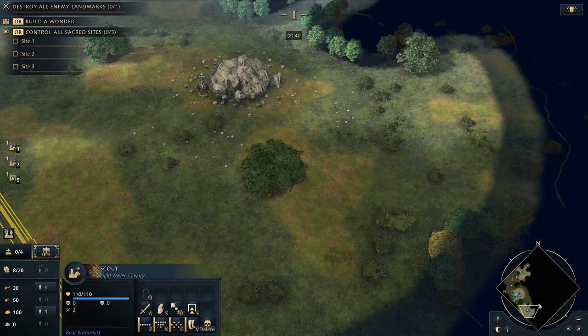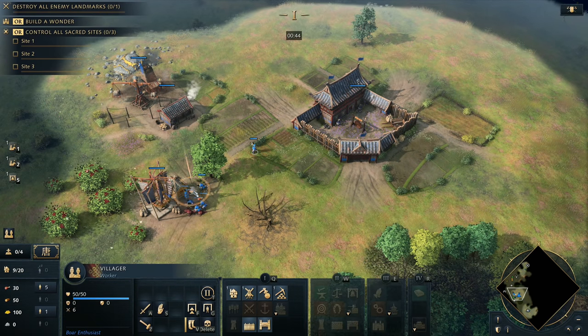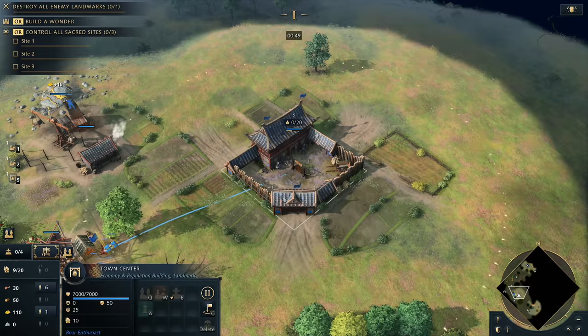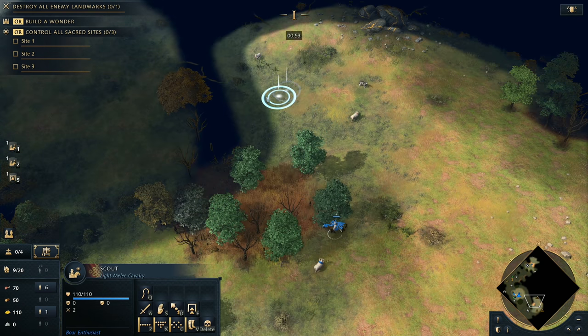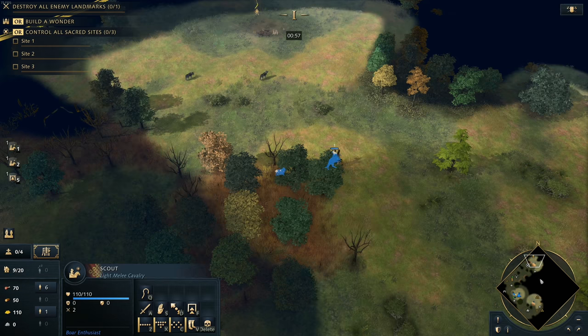Now this is where it starts to get a bit more complex. This build order is very active in the early game. Keep in mind this is a viable build order against the Rus, where you would also have to be potentially killing deer, luring wolves, that sort of thing — so it really starts to get quite heavy.